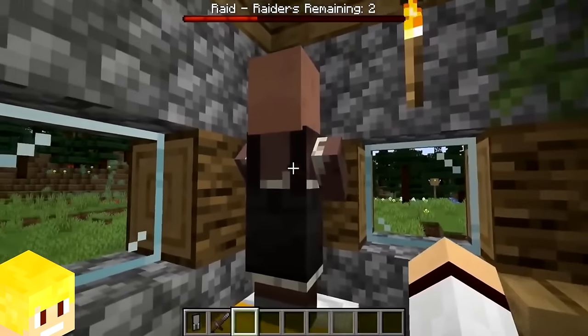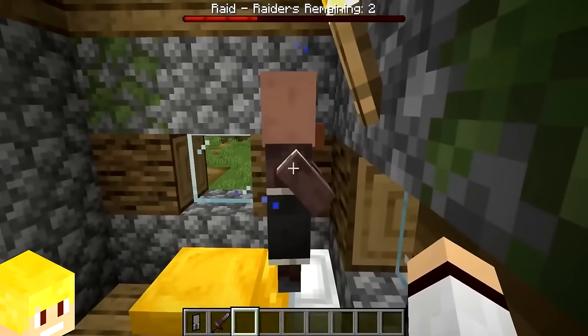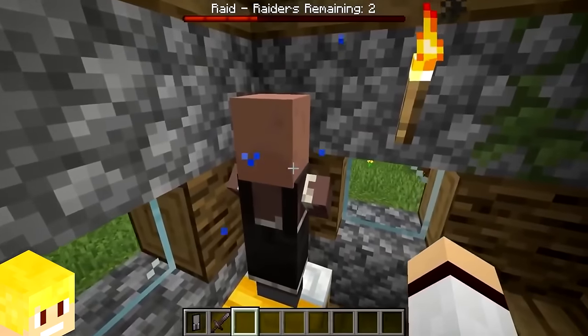During a raid, villagers can get scared and begin emitting sweat particles when you right click on them.